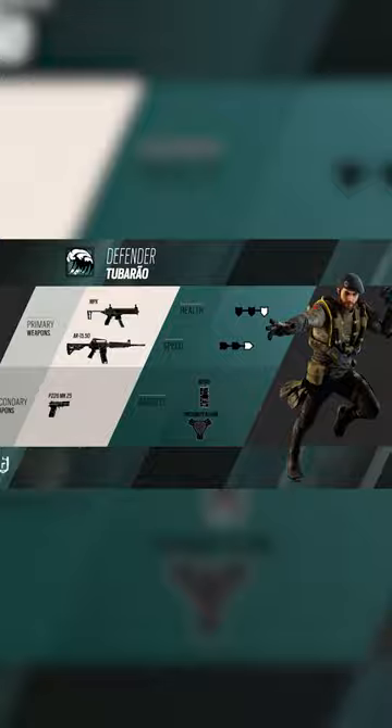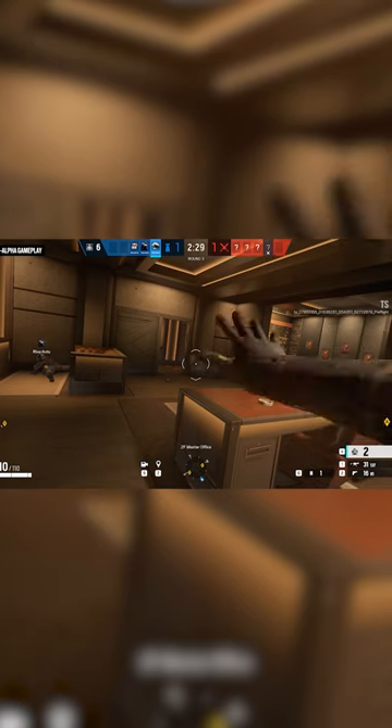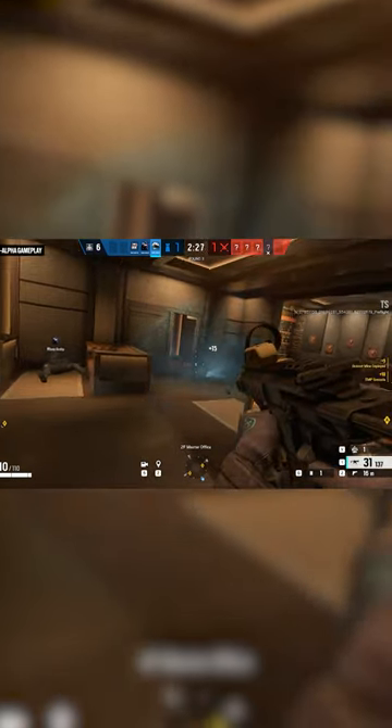Gadget-wise, he also brings a nitro and a proximity alarm. He's got a throwable gadget, and once you throw his gadget against a roof, a wall, or the floor, it's going to release a freezing compound that's going to freeze almost every gadget in the game.